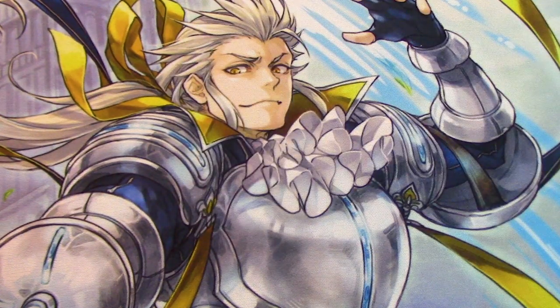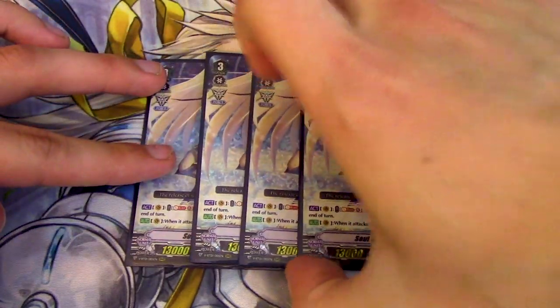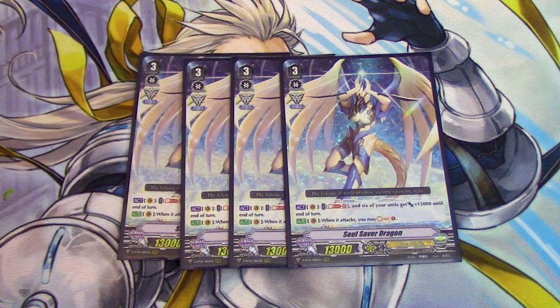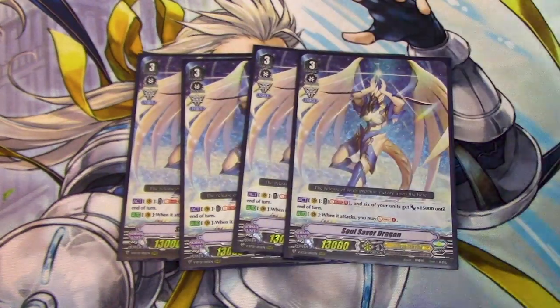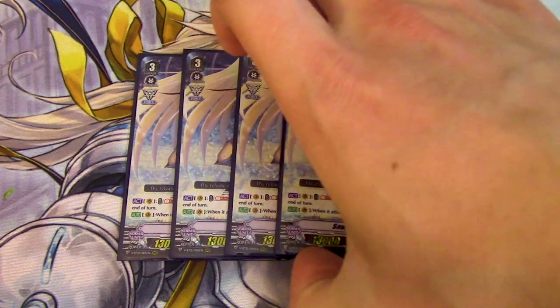Next up for grade 3, we got 4 copies of Soul Saver Dragon, because you want to ride this card first. Soul Saver Dragon's skill is ACT, Soul Blast 5 — 6 of your units getting 15k, and then when it attacks, AUTO Soul Charge 1. You use this with Force 2, you got plus 30k to your columns, and they all got extra crits on them, so that's a lot of pressure for your opponent. You got a lot of ways to Soul Charge in this deck, so you're going to get to that Soul Blast 5 just fine. And if you have 10, you can do it twice and give plus 6 to your columns.